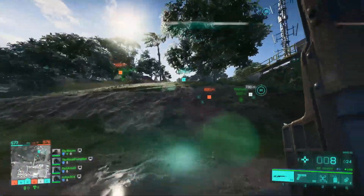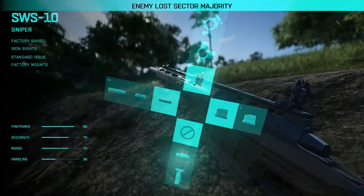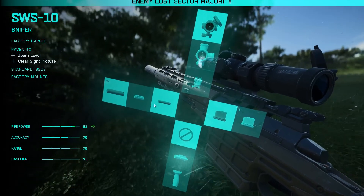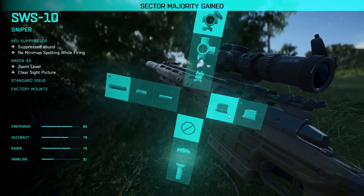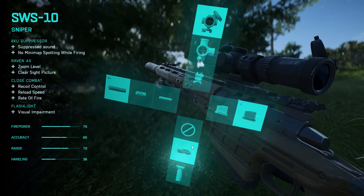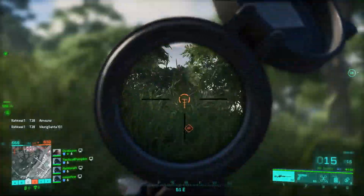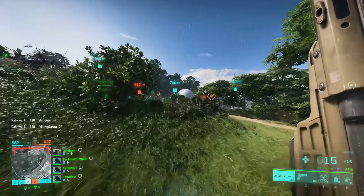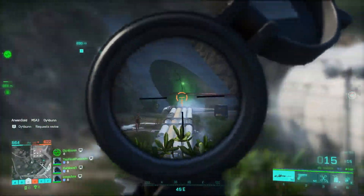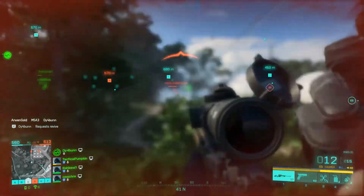The next thing I want to mention is the whole attachment system and how they're changing it up in this Battlefield. It works like this — it's kind of a cross-section menu with your scopes at the top, barrels on the left, mags on the right, and your under-barrels at the bottom. I'm very used to the classic create-a-class system where you put your attachments on the gun and see all the stats. Doing it during the game, I guess it's cool, because you can change it from one situation to another.